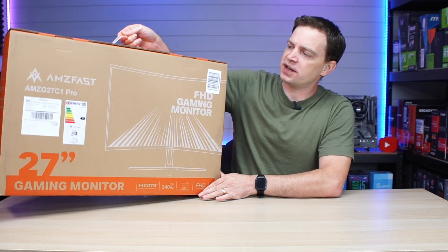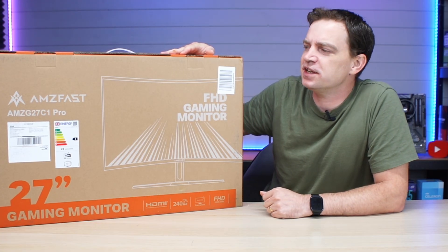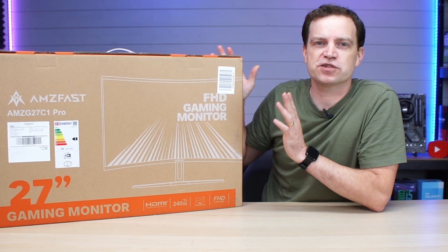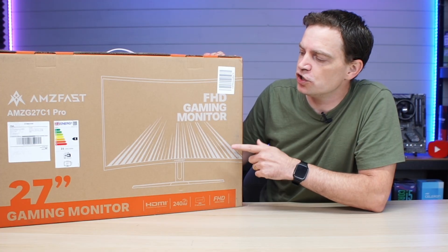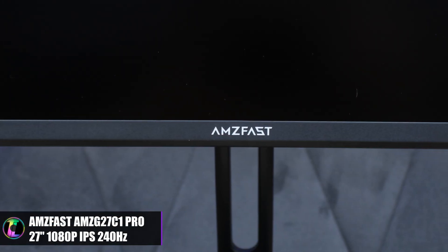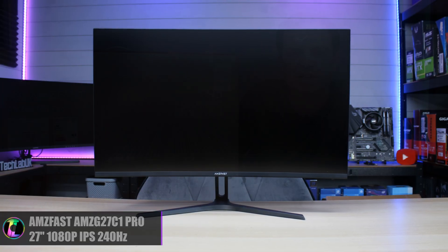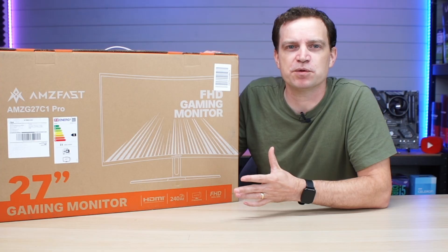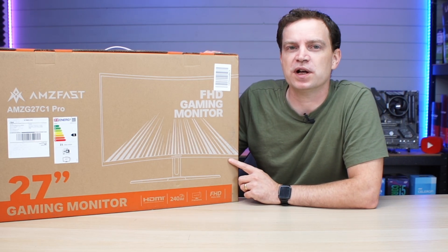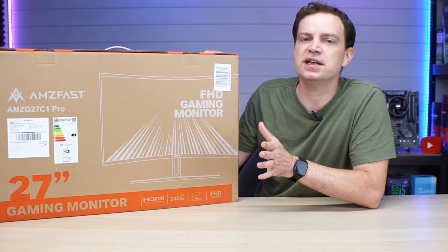The next thing you will need is a monitor — something to display your gaming PC on. Today we're using the AMZ Fast G27C1 Pro. Gaming monitors do have some very weird, numbery names, so you will need to look into this a bit more. This one is a 27-inch curved screen, only 1080p, which pairs very nicely to the system we've got. It has IPS-based LCD technology, which is generally better than older VA panels, and a 240Hz maximum refresh rate — that gives you a competitive edge, particularly in multiplayer games.